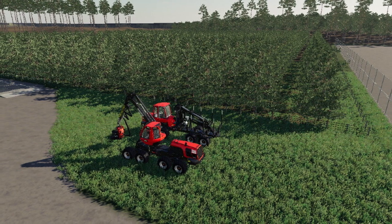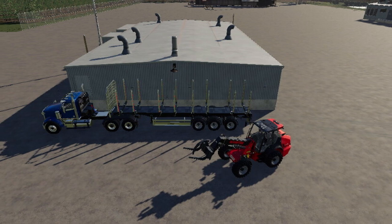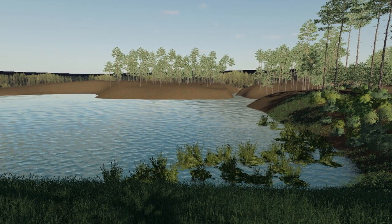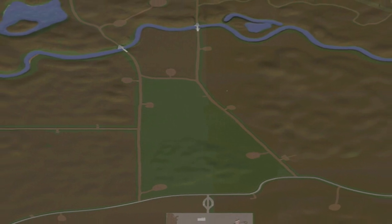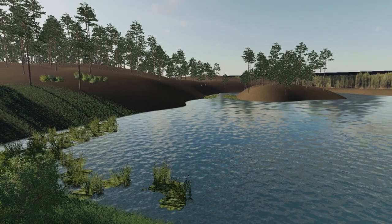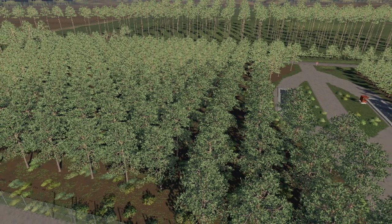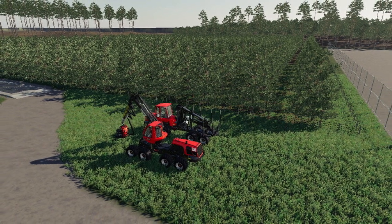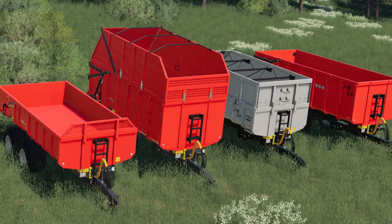The next map update is The Plantation. Changes include: added animal dealer and new sale point accepting all products; seasons ready with custom geo; precision farming ready with custom soil map; added support for placeable factories pack, seed factory, TMR pig food productions, placeable factories pellet pack, Eco Green factories, old production pack, potato bag factory, and compost. That is a lot of new support added to that map.